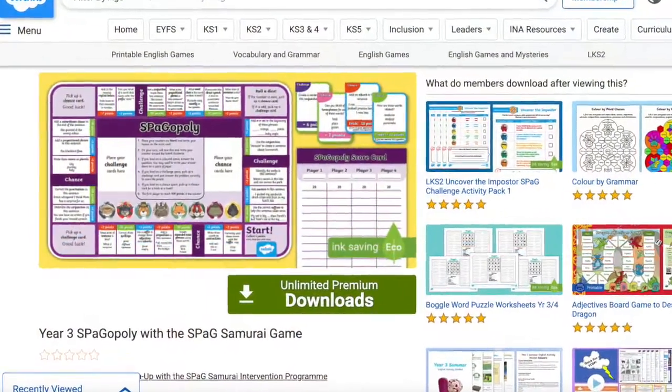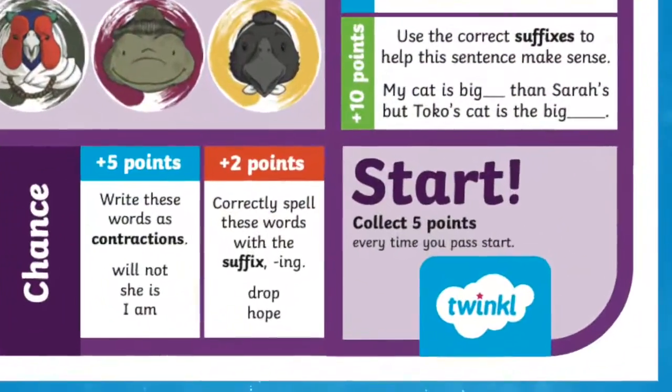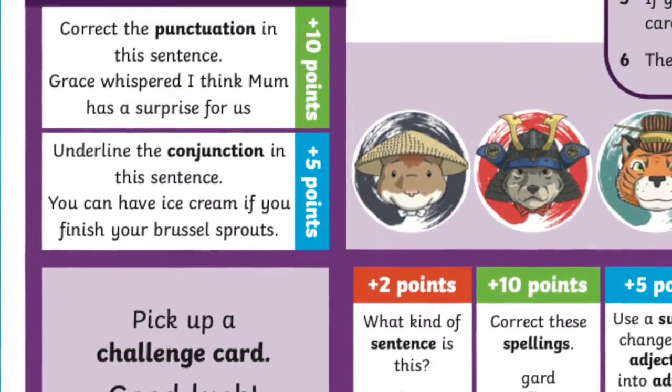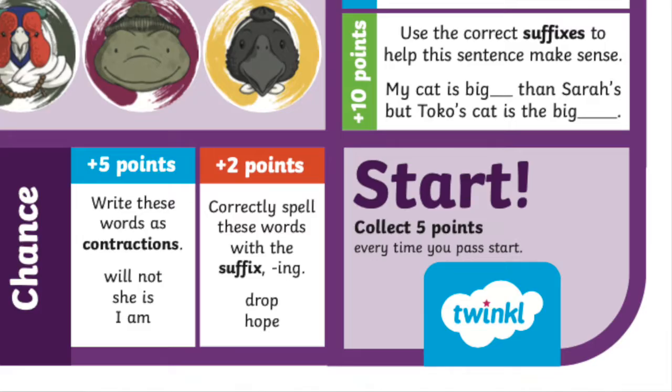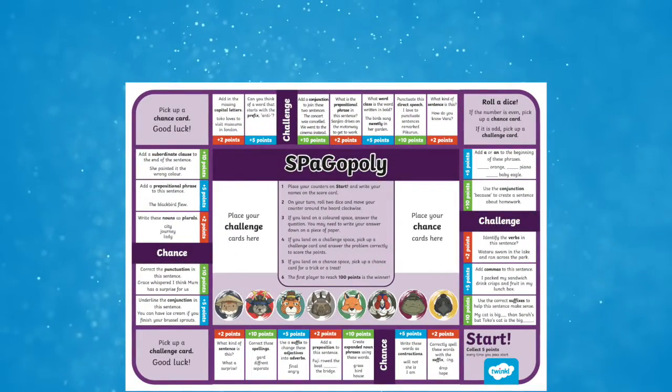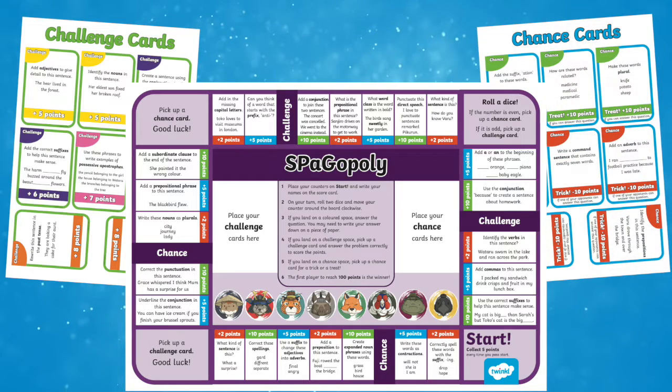Check out the Year 3 Spagopoly and Spag Samurai game. This is a fantastic board game to help your Year 3 pupils consolidate or improve their understanding of grammar, punctuation and spelling rules. This board game comes complete with a game board, challenge cards, chance cards and answers. It features questions all about the Year 3 grammar, punctuation and spelling expectations found in the national curriculum.